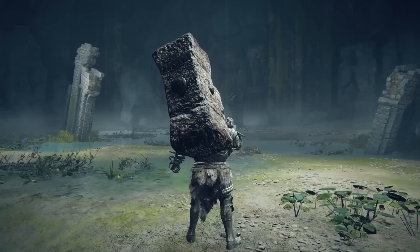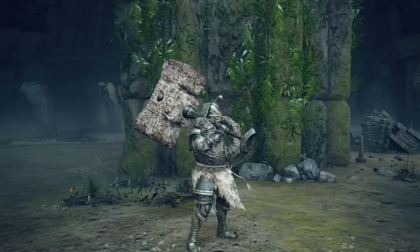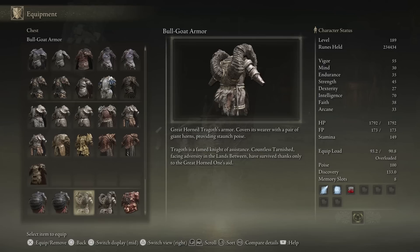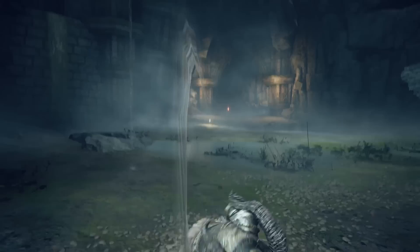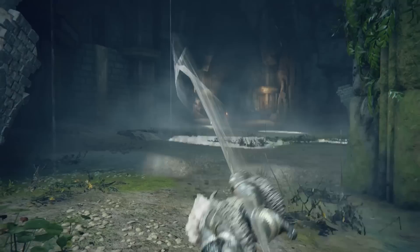Since we just talked about a hunter of Tarnished, let's pivot and discuss a cooperator. Greathorn Tragoth is known as a famed knight of assistance who makes his way across the Lands Between, helping Tarnished who have hit a snag in their adventure. We're even able to summon him for three separate fights: the Draconic Tree Sentinel, the Magma Wyrm Makar, and Starscourge Radahn. His armor description tells us countless Tarnished facing adversity have survived thanks only to the Great Horned One's aid. And the Bull Goat's Talisman tells us Bull Goats are associated with the stout and mighty Tragoth, said to be unflinching in combat — now a silent comrade to those who fight. Tragoth is so powerful he wields the Giant Crusher, a hammer made from a boulder used in the war against the giants, one of the heftiest weapons in the entire Lands Between, which speaks to how long Tragoth has been a warrior, dating all the way back to the war against the giants.